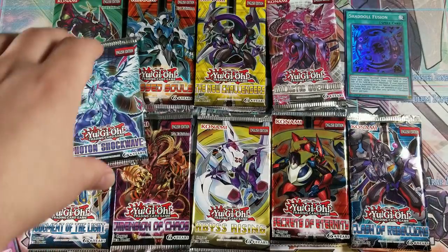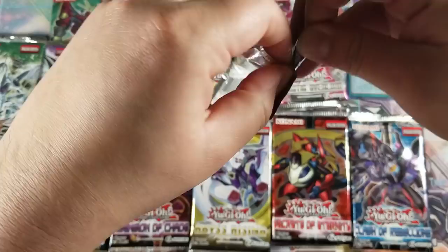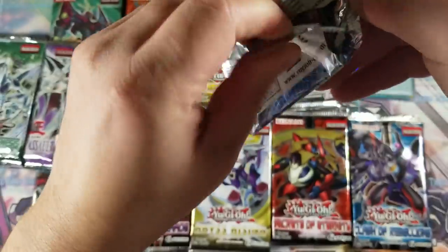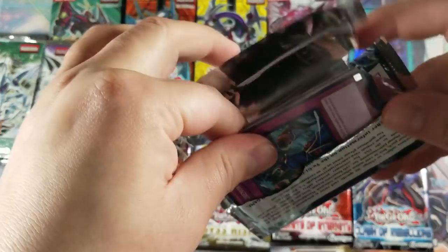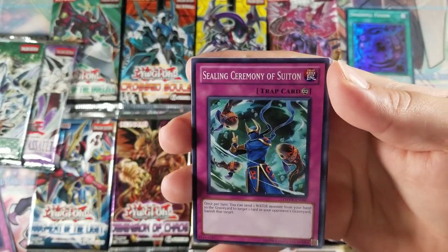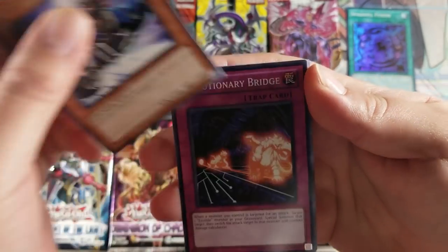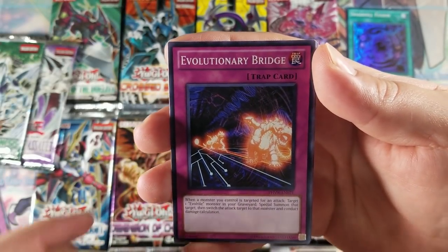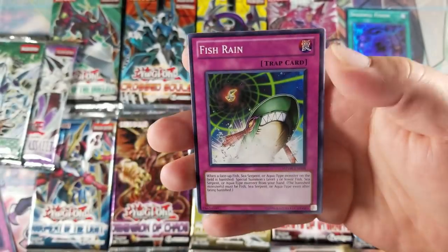Let's go with a Photon Shockwave next. Ceiling Ceremony of Sweetwater or something like that, Water Bright Rider, Evolutionary Bridge, Windup Bat, Gishki Beast for rare, and no hollow.